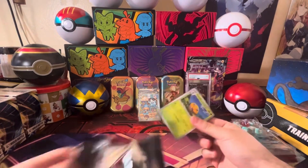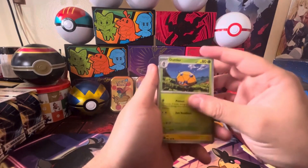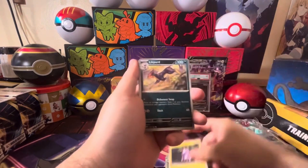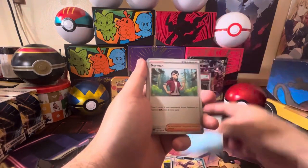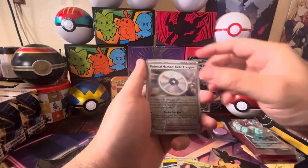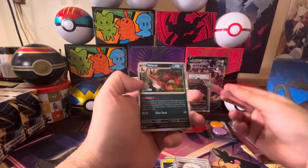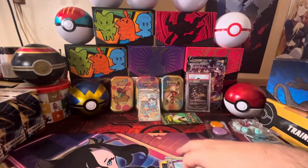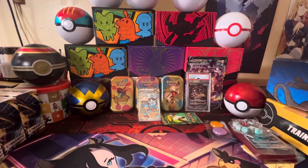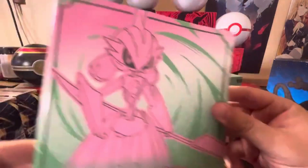Then we got the Latios. Honestly, this is a lot of hits for an ETB — I think we almost pulled a hit in every pack, maybe like three packs we didn't. Dottler, Toxel, Breloom, Wimpod, Norman, Sycamore, Seismitoad, school reverse, Machine reverse, Flittle — and the evil Togeking as our extra pull back there.